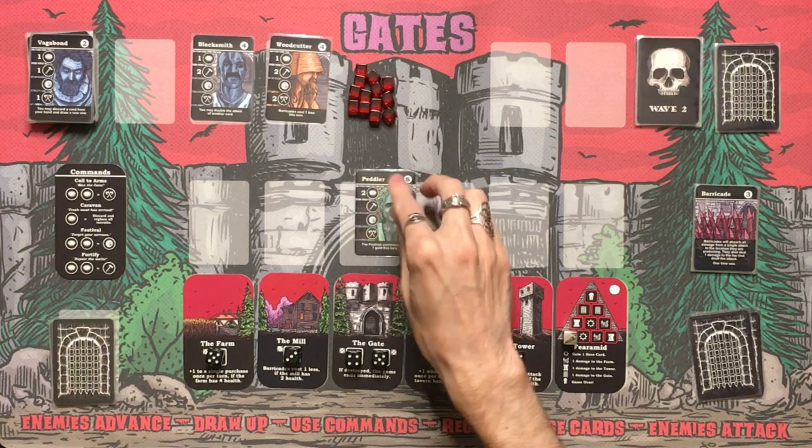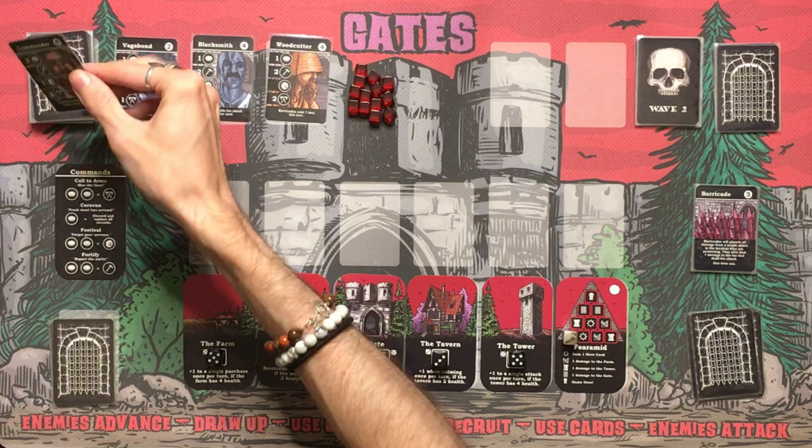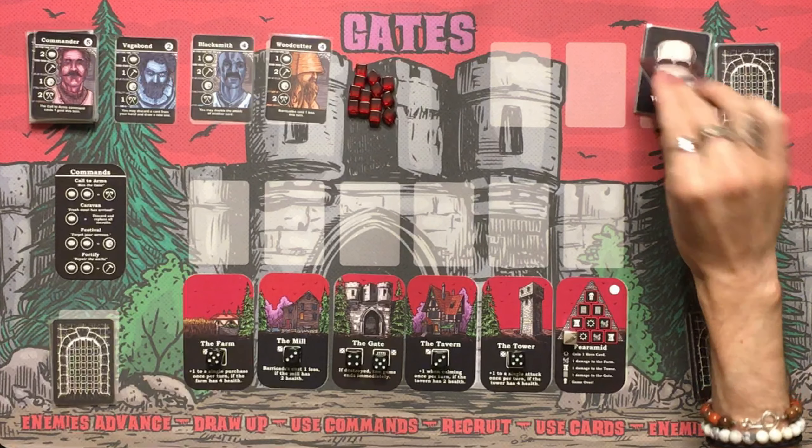With the Peddler's two gold we buy the Mercenary, who does two damage — we're loving these high-damage citizens. A new recruit appears: the Commander. His Call to Arms Command costs one gold this turn and he also does two damage. We might want to pick him up. Enemies aren't alive to attack, so new round.